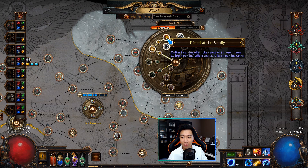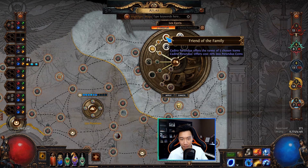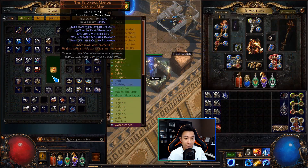The Friend of the Family node makes Cadiro a little more juicy — when you do see Cadiro, this node will roll basically five different items and then offer you the rarest one, and also sell it to you for 20% less Perandus coins.